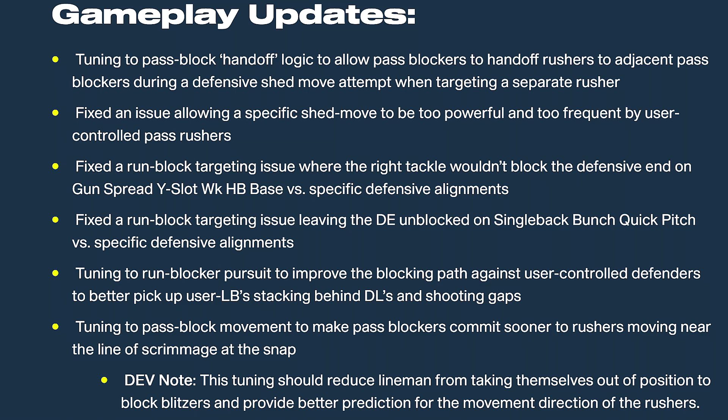Tuning to pass block movement to make pass blockers commit sooner to rushers moving near the line of scrimmage at the snap — that kind of falls in line with the user rusher passing-off concept. Dev note: this tuning should reduce linemen from taking themselves out of position to block blitzers and provide better prediction for the movement direction of rushers. Stock plays like the sam-will blitz or the OLB blitz one — the edge rushers on those plays have a specific play art and can come free off the edge, so I imagine that's what they're addressing.